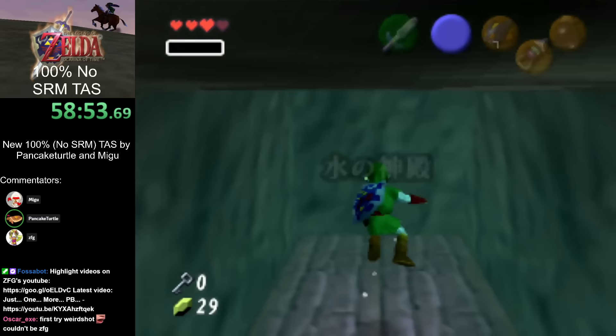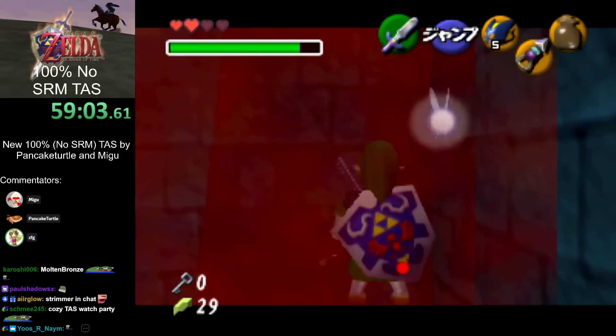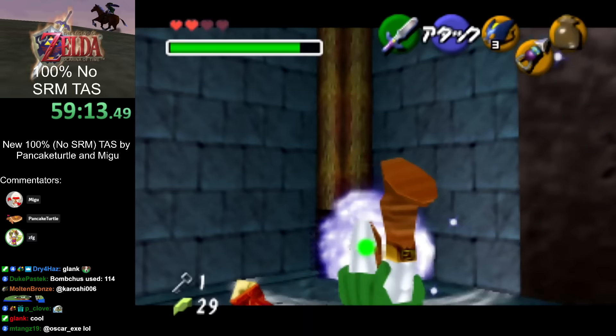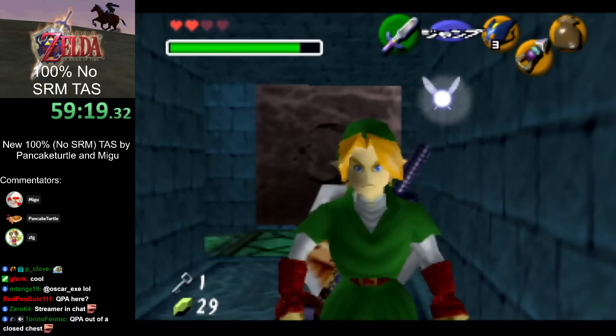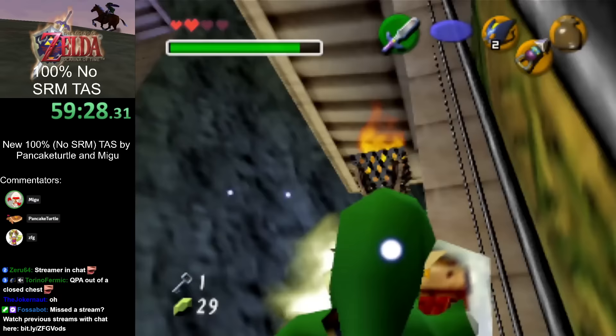Weird shots basically just send your camera underground due to some weird animations, and then we can just hookshot from there. There's actually some extra hookshot collision on the wall there — you can't see it, but it's leftover from development. There are hookshot targets on the wall that one hits for some reason, which is really good because it lets you weird shot in and out of that room very quickly.